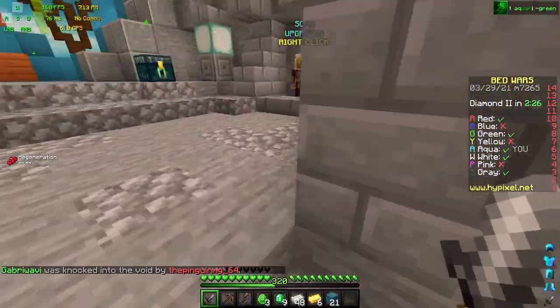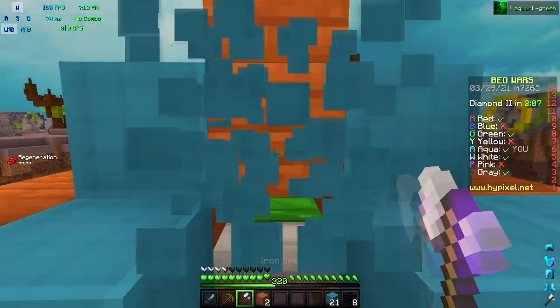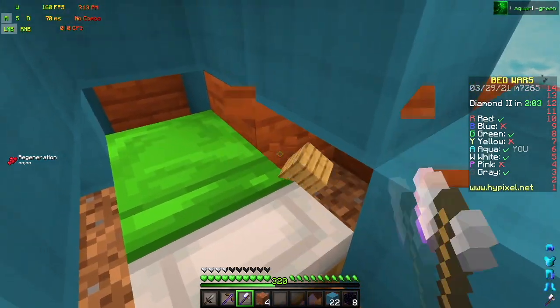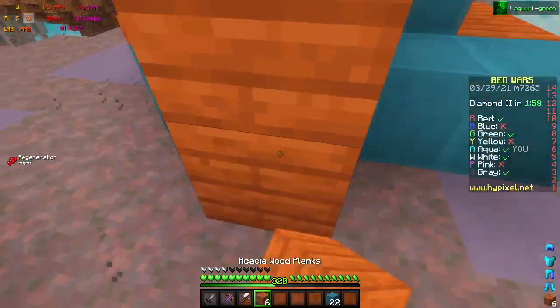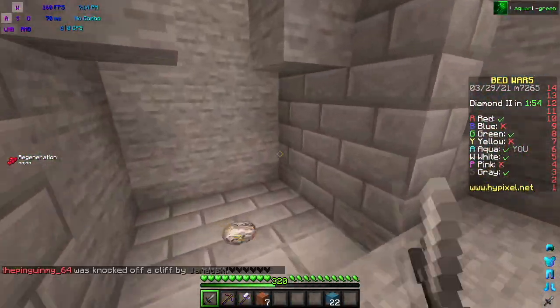I'm actually going to get obby here because my first rush wasn't in the game, which means I can just buy obby and be pretty safe without fear of getting rushed. I think I'm probably just going to go for White next — yeah, they're still in the game, so I'm just going to head over to White.